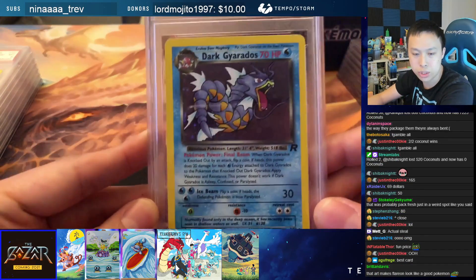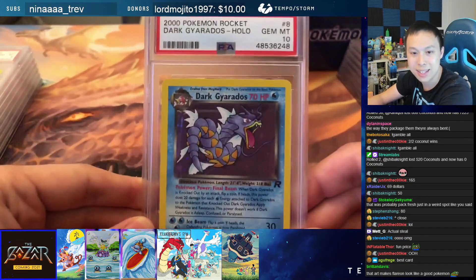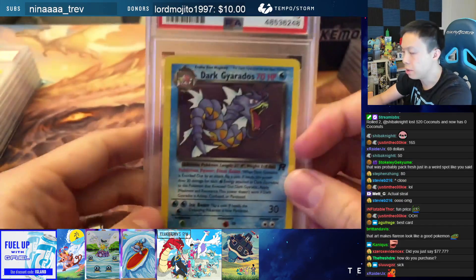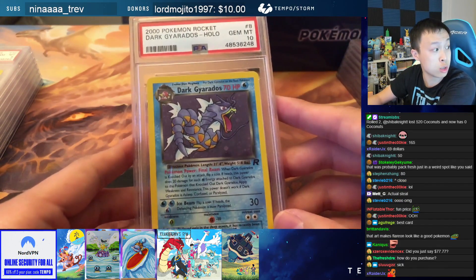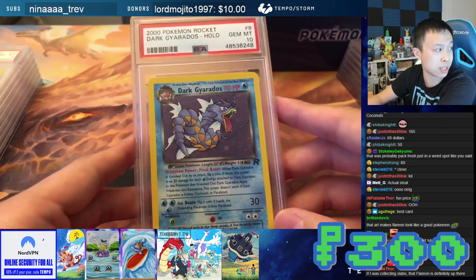Next up, we got a Dark Gyarados. This will be a PSA 10 — a Gem Mint PSA 10. Very solid PSA 10 Dark Gyarados. This Dark Gyarados is going to be $300.